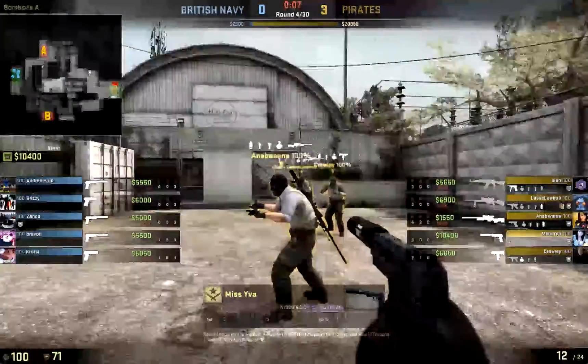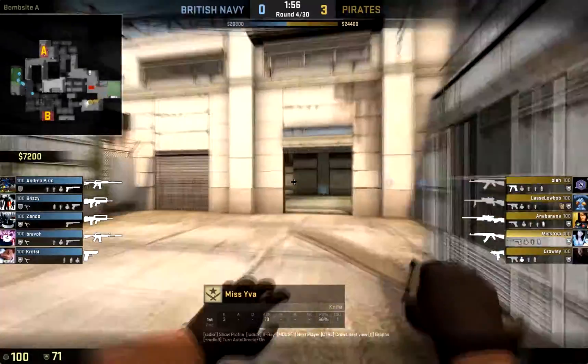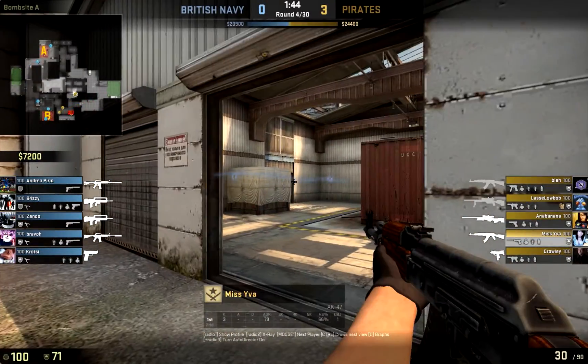Healyan here with a new video on how to clutch in a 1v3 situation. Initially, my team goes for a D-push while I'm watching their flank.